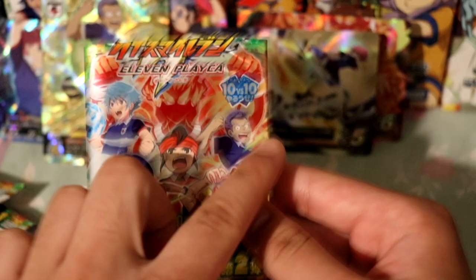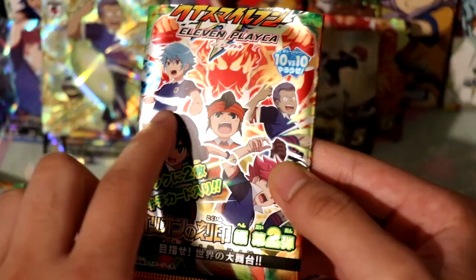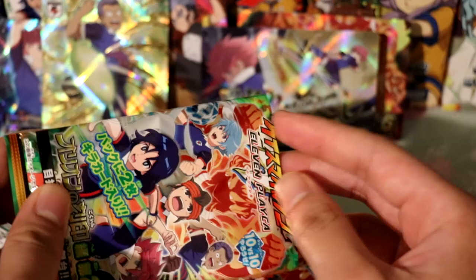Pack ten gives us Gojin senpai — honestly he's my least favorite to pull out of all these cards. I just hope I get one more Inazuma rare before this part ends.